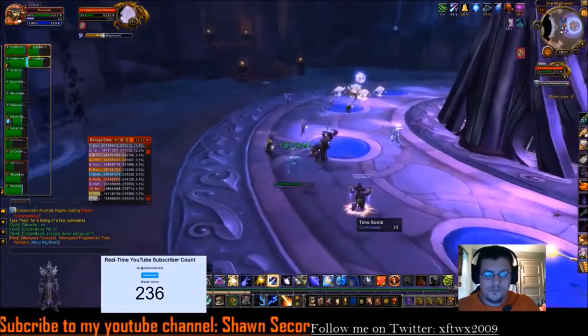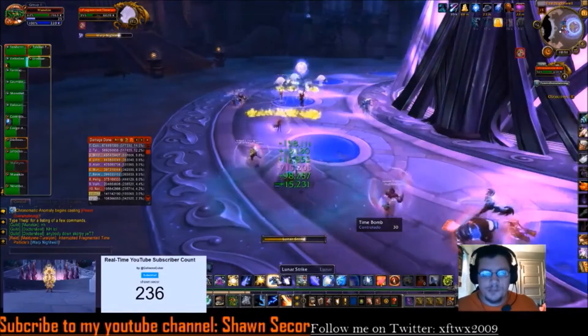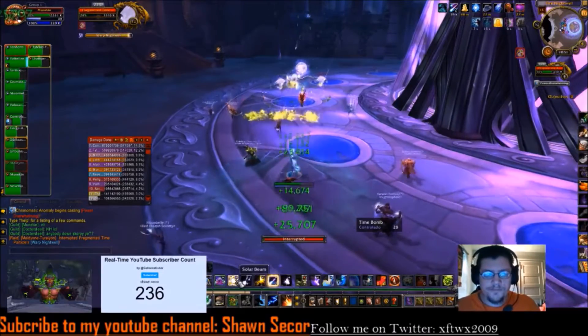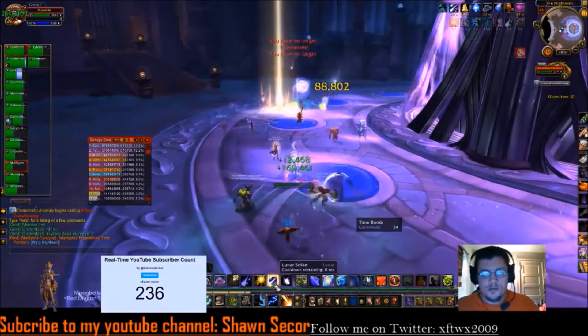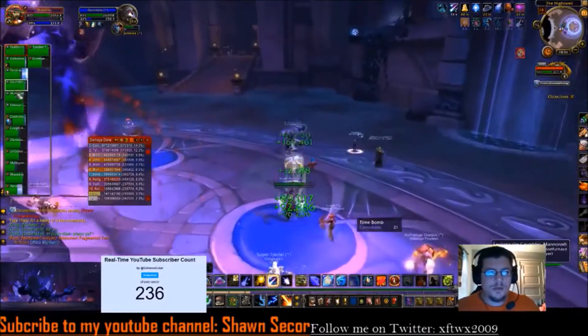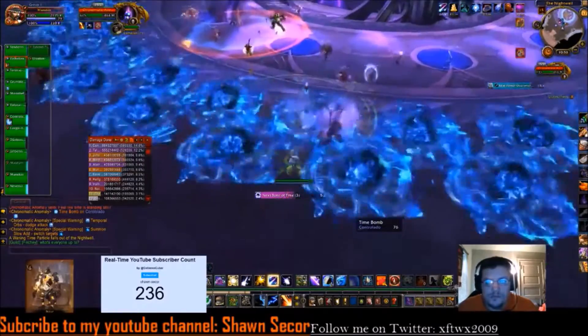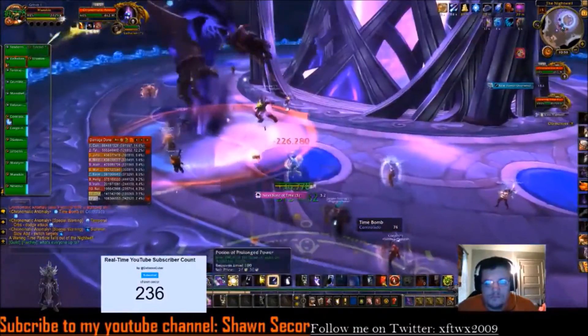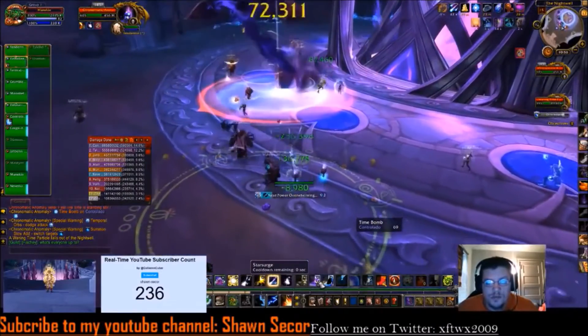During the ad phase there's gonna be one big ad, which we've already killed. After he dies it's gonna spawn four little ads. Make sure you silence or interrupt the little ads — they cast two different spells and they hurt very bad. After the ads die they drop a little crystal. Make sure the off-tank grabs it, because it stops Chronomatic from casting a big spell that slows everybody in the raid.